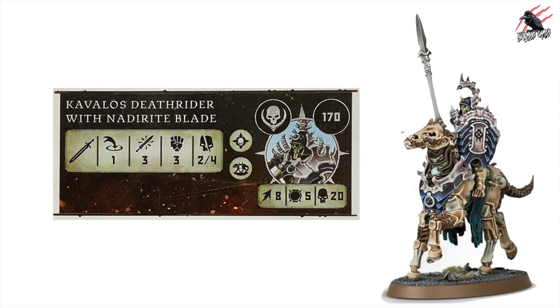At number 9 we've got the Kavalos Death Rider with Naderite Blade, coming in at 170 points with movement 8, a good toughness 5, and 20 wounds. He's got the Mount Rue Mark and one other Rue Mark. His weapon has a range of 1, he can make 3 attacks, strength 3, dealing 2 to 4 on a crit. The image shows a different weapon, but from the pack of 5 Death Riders you can choose different weapon options. The toughness 5 and 20 wounds is really what you're getting for your money.